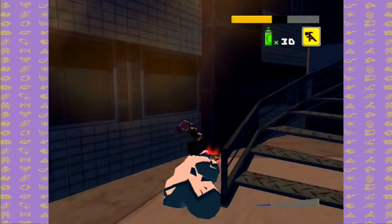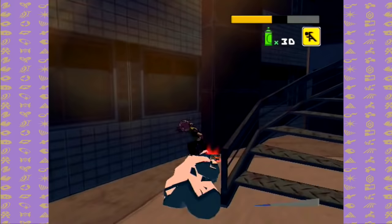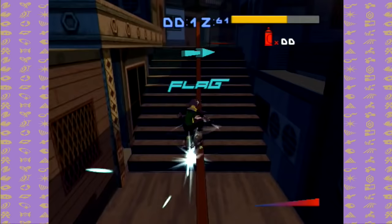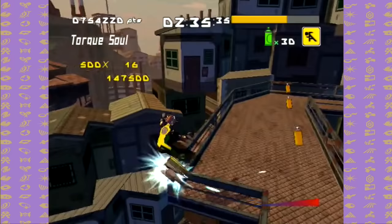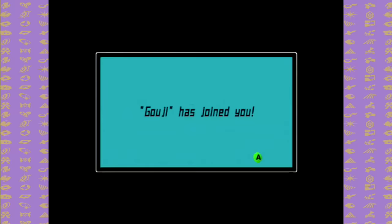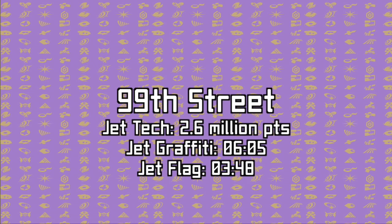Next up is Rokaku Dai Heights. Here's the mystery tape. The only challenge that's even somewhat difficult is getting the grind up Chimney No. 1. It's mostly just climbing up, then grinding up the chimney. This level has Jet Flag as a test run and isn't too complex. The area around the chimney is really useful for Jet Tech. Clearing the test run for this level unlocks Goji Rokaku.